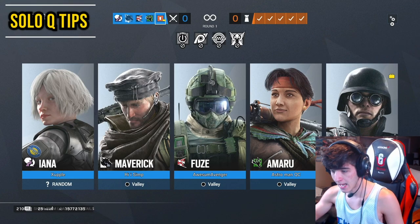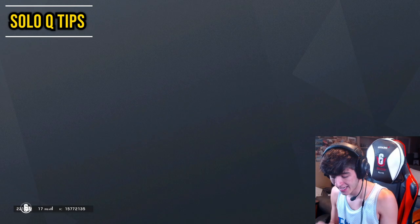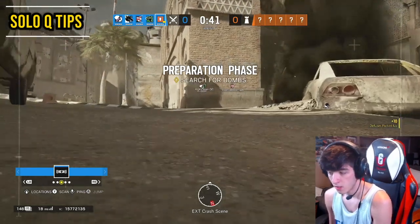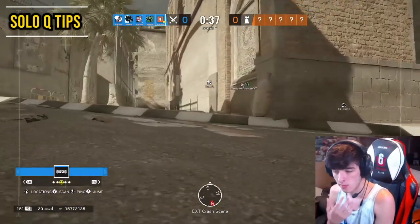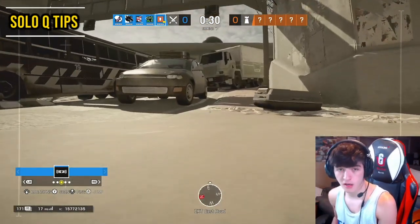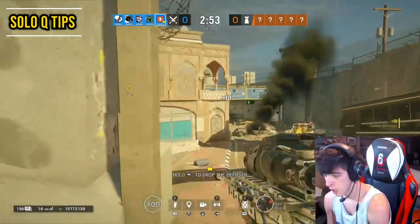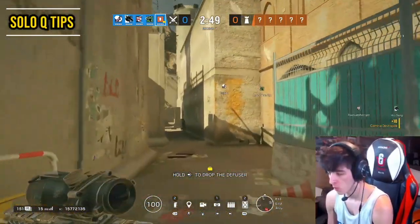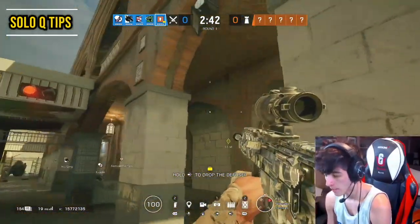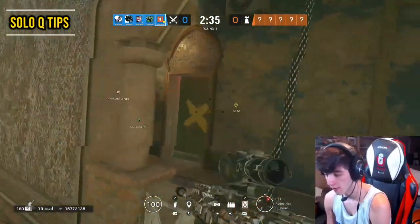When you're solo queuing, don't just hard pick Ash and end up with an unbalanced team. Wait, see what your team has, and fill what's needed. Since I can't quickly tell teammates in chat, I'll wait and pick something the team actually needs. As a support player on Thermite right now, I'm going to let the Jäger and Nomad push in first, then drone them in — ping stuff, do all the support work to help the team actually win instead of pushing in myself.